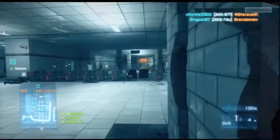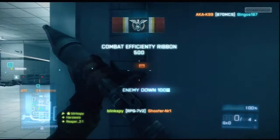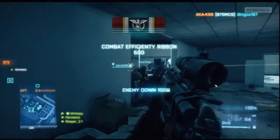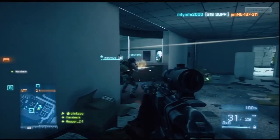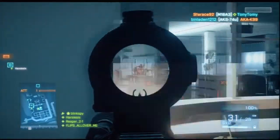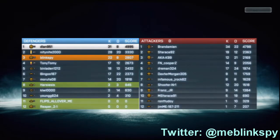One thing I don't recommend is playing support class and using your machine gun to spray like crazy, because you're revealing your position and it's basically not beneficial if you're shooting at nothing. As you can see here, my teammate literally got killed because he was spraying and praying and revealed his position in this room — I don't recommend that. So that is it for this episode — give me a thumbs up, subscribe, and check me out on Twitter.